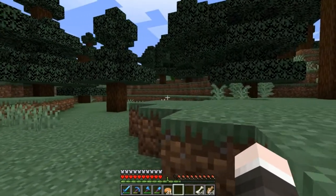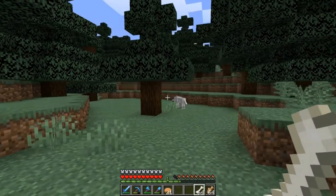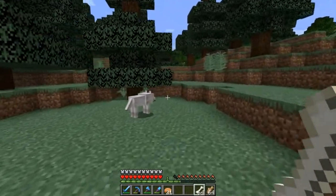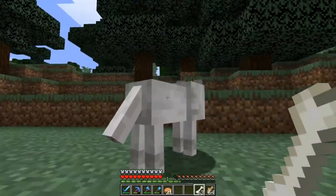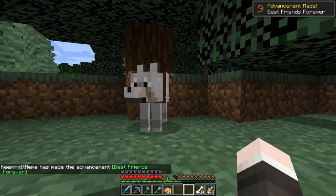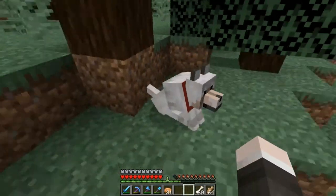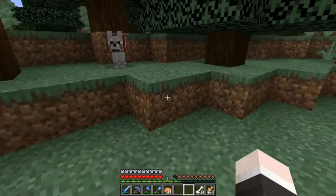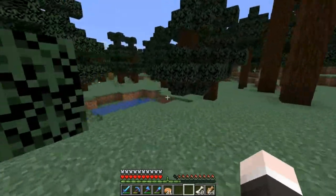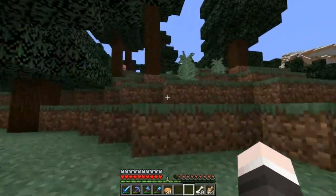And there we go! So wolves only spawn in forests — hence why the spruce forest counts. This wolf literally just spawned in front of me. I'd been searching around here for ages and didn't want to bore you guys, hence why I cut straight to it. Let's try and tame him — we just right-click on him with the bones. There we go, we got ourselves a little doggy! You can right-click on them so they sit down, or right-click again and they stand up. If they're stood up they'll follow you, and if you go too fast they'll just teleport to you. They'll protect you as well — if I hit this pig here, my dog should come along and attack it. There we go.